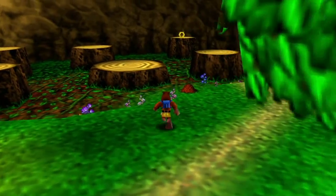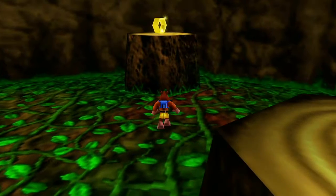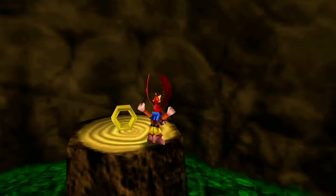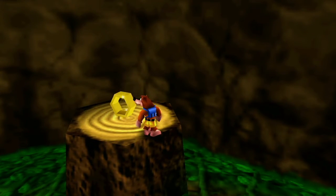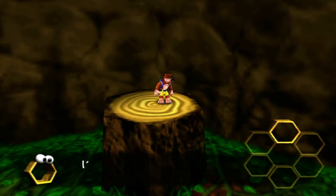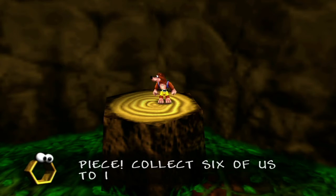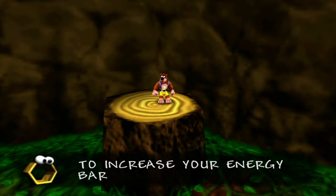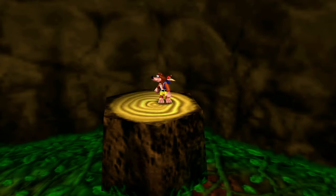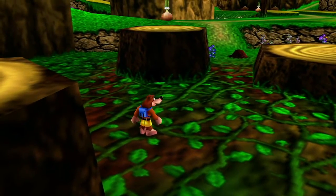That over there is a hollow honeycomb. The reason you want to do the tutorial is you get one of these for each move you learn and master. When you collect six, they merge together and you'll get an extra piece of health on your health meter. The game will explain it as you pick it up. There are six here in Spiral Mountain, and I recommend doing the tutorial because it will be easy to find all six that way.